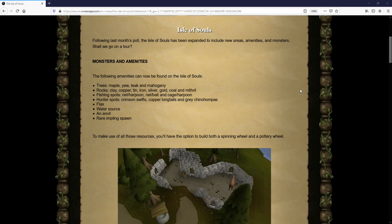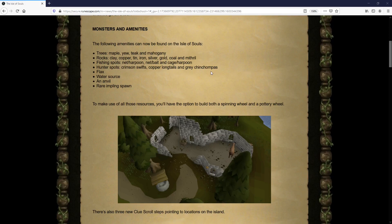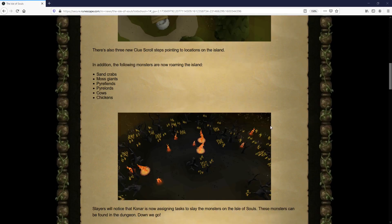Then we have some flax picking, an anvil, and a new rare impling spawn location within the isle. You also have the option to build both a spinning wheel and a pottery wheel. Now for monsters, we have sand crabs, moss giants, pyre fiends, pyre lords, cows, and chickens.